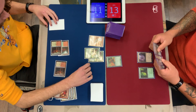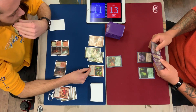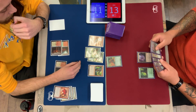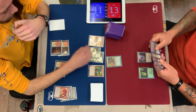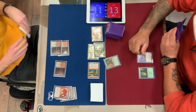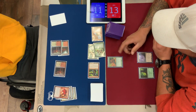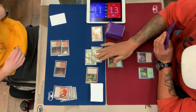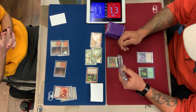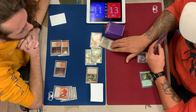Jacob is forced to block here. Interesting question on what you send. If you send everything, you force him to use Pendlehaven and a pump spell to keep his creature alive. Pendlehaven will let the Glistener Elf block the Reckless Bushwhacker and keep you from dying — it's plus one, plus two. But the other question is, are you just dead on the swing back if you swing out? Because you're tapped out and all your creatures are attacking. Jacob's hand is kind of clunky — he doesn't have any other green sources, he has one green mana, he has Might of Old Carosa and not much else. So it looks like Jake's going for the Pendlehaven block on the Bushwhacker.